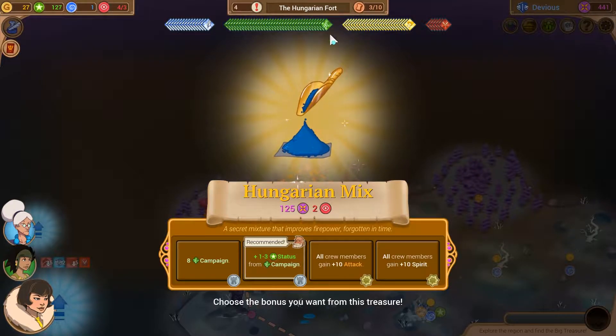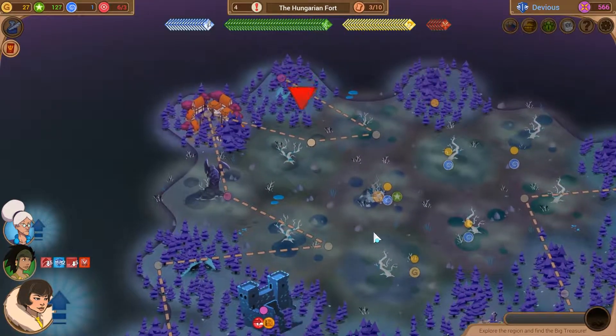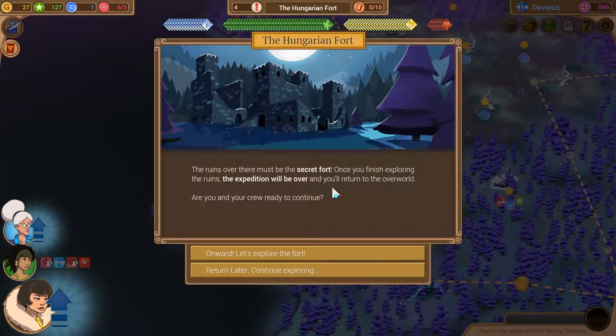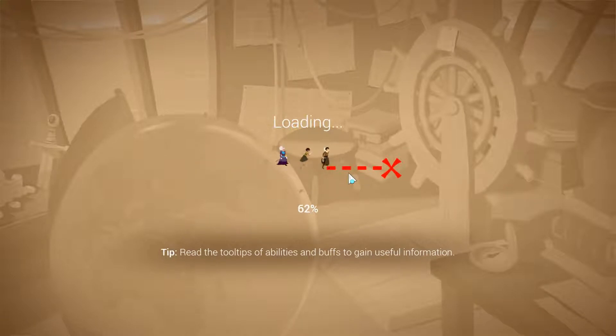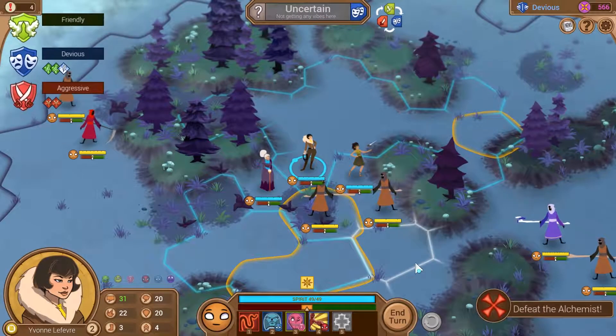We're going with the status and campaign tokens - we've got 37 of them. We can make our way down there without dying of hunger. The ruins over there must be the secret fort. Once you finish exploring the ruins, this expedition will be over and you return to the overworld. Are you and your crew ready to continue? Right away you're in for a nasty surprise - cultists! The leader seems to be a master alchemist herself: 'You come to disturb our secret occult fortress - you won't get past me.' Another level 3 encounter. This time we've got no proper limitations, so we're trying to go devious - it is after all our greatest strength.